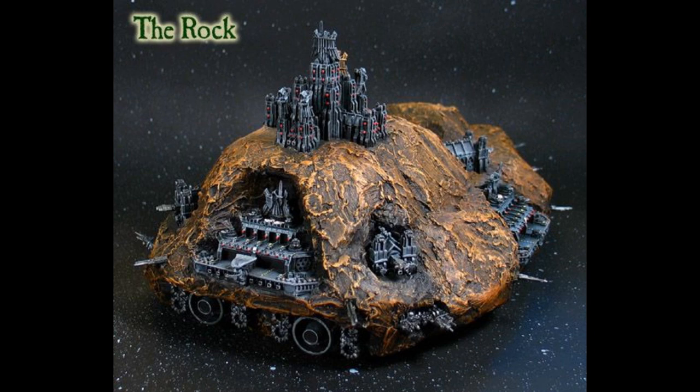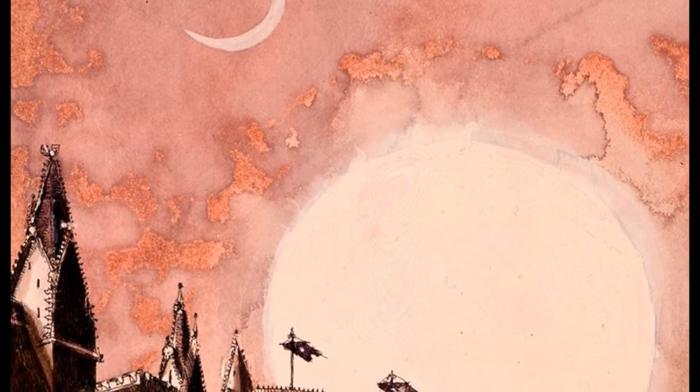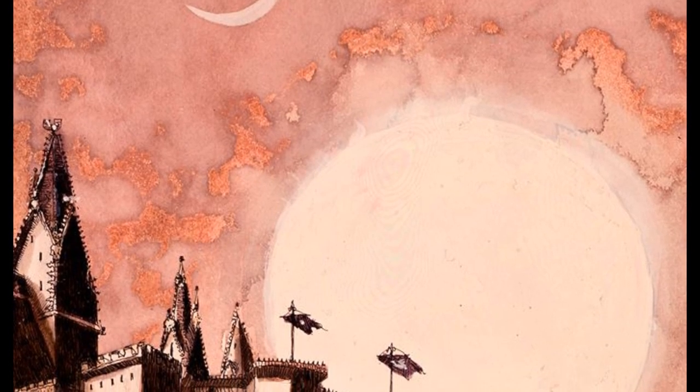In either case, this suits the chapter well enough, for the battle brothers are content to stand apart from the world around them. A fortress monastery is where a chapter will safeguard its heritage and keep its trophies of war. It is quite rare for more than a fraction of a chapter to be in residence at any given time, since most companies can spend years away campaigning. Consequently, life in a fortress monastery tends to follow ancient traditions and faithful routines of prayer and devotion which have long gone unchanged.